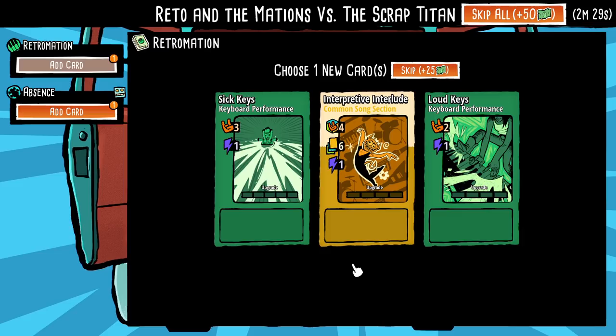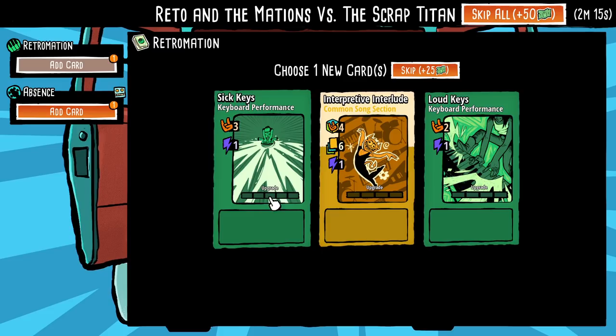This is for the guitar - it's a song section card. It will make more sense in battle. Basically you cannot play performance cards unless there is a song section down. This costs zero to play, so I'm going to pick that because we need to make sure we do have song sections. On play, ends the other band's song section - that's tough actually. For my keyboard card: it's a really good basic card that will hopefully become very cool. I'm going to go for it; I'll definitely play it five times over the course of this run so it should get upgraded.